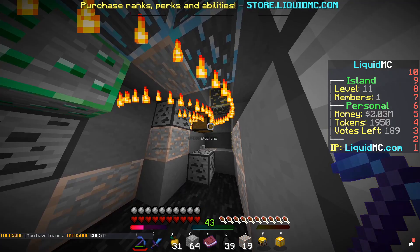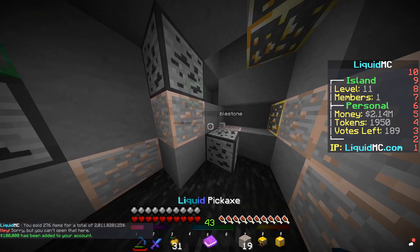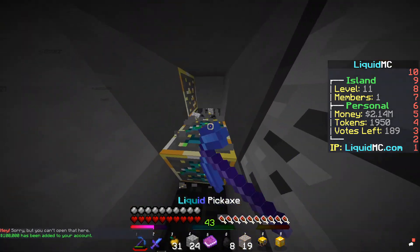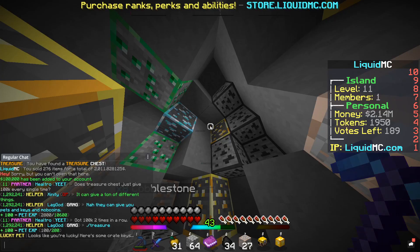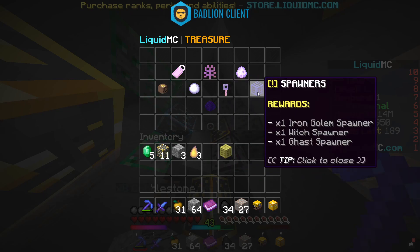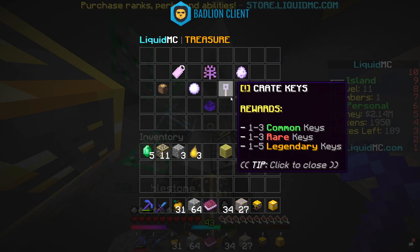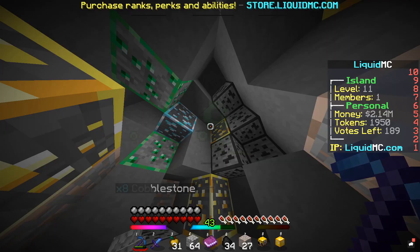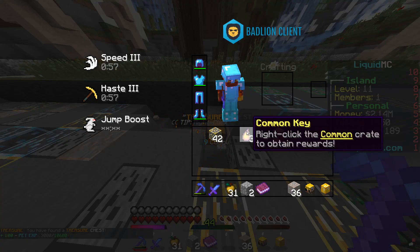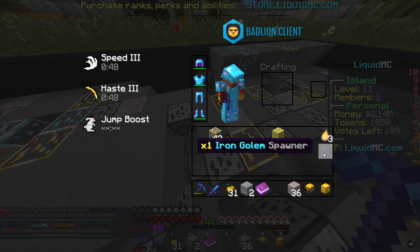Let's try to get one more treasure chest - I have this pet now so it should be a lot easier. Another treasure chest right here! Another hundred thousand - do they just give a hundred thousand dollars every single time? Actually I was wrong - if you do slash treasure you go to boss mine, and from these boss mine treasure chests you can get a random tag, money, tokens, totem reward, crates, pets and spawners. We just got three common keys - actually this could be because of our lucky pet! And we just got a spawner - iron golem spawner!